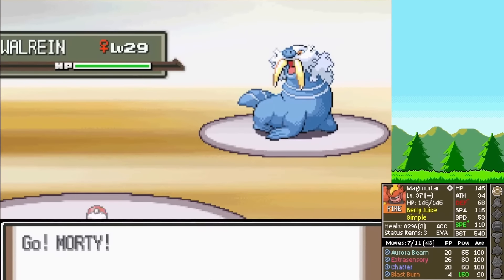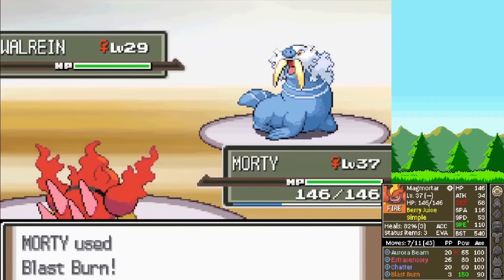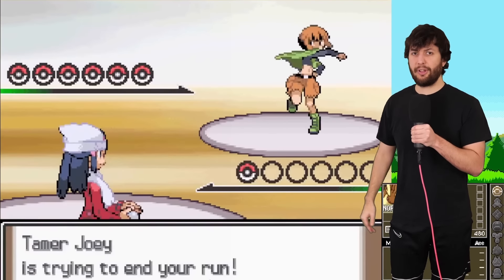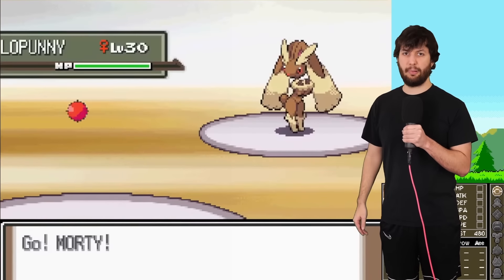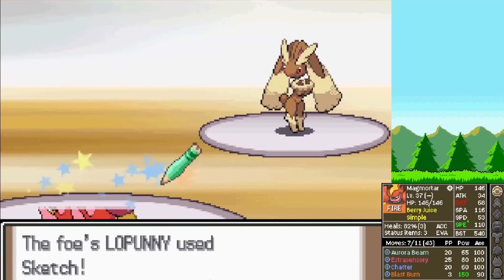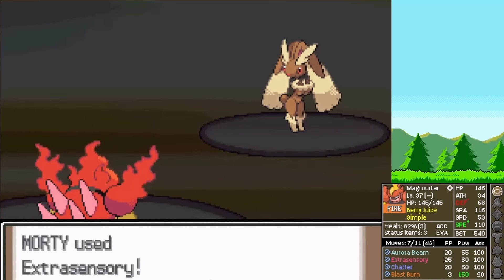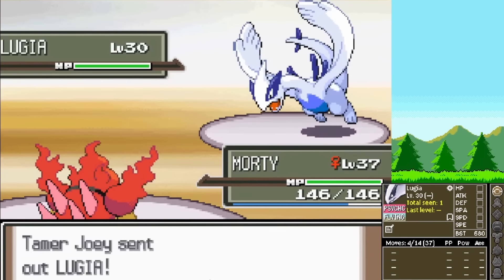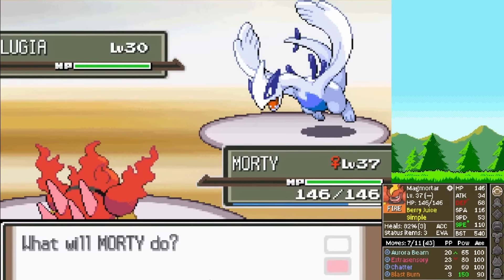The final trainer has a Walrein, which we also Blast Burn. It is now time for the real test: Gardenia. She leads with a Lopunny, so naturally we start with Extrasensory. And Gardenia sketches it, but then uses a Super Potion — it doesn't matter. We just spam Extrasensory and win. But her next Pokemon — Lugia. Of course. Another box legendary.